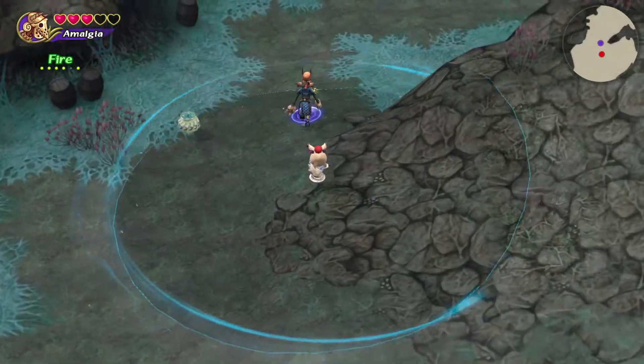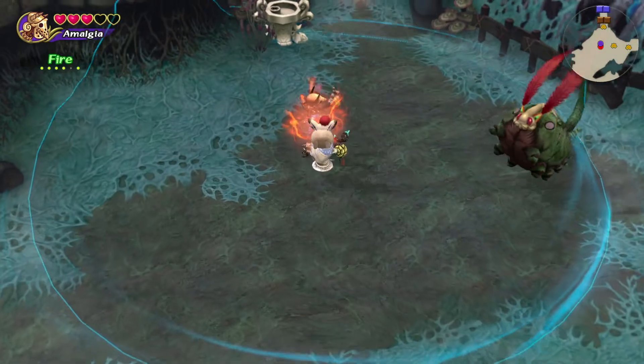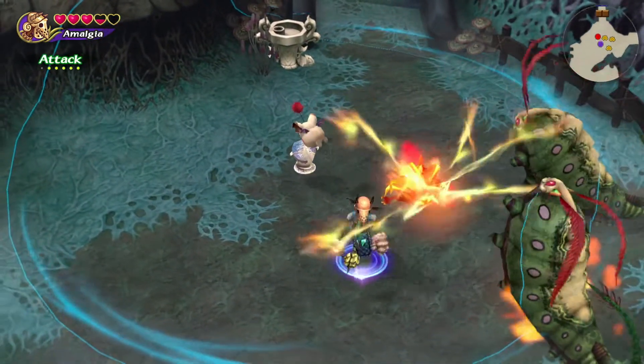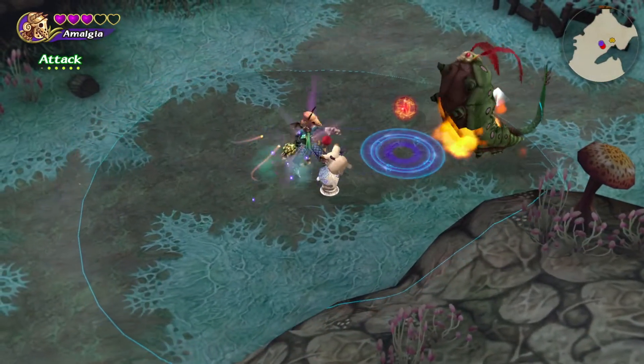This is where we fought that big group of enemies, but now we're going to head north and deal with two large bug enemies. There's also a bomb to the north, and the bomb can actually be lured over to where the big bug enemies are, and if you kill it in the middle of them, its self-destruct will damage them both heavily.